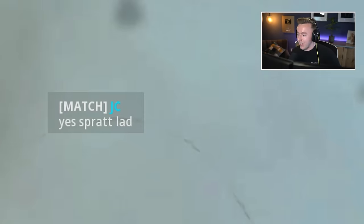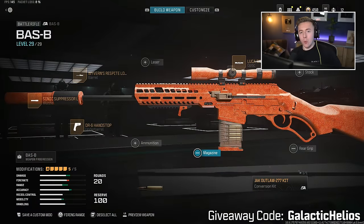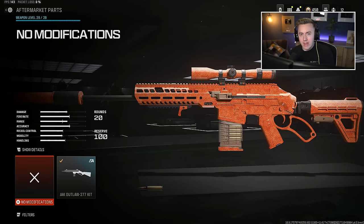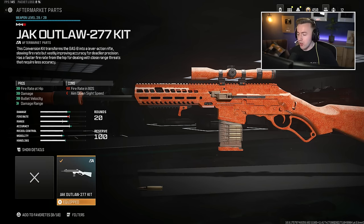125 kills — yes! For all those wondering, this is the build I'm rocking: the Bas-B sniper rifle with the Jack Outlaw 277 kit, which is the aftermarket part that turns it from a regular battle rifle into a one-shot sniper rifle.